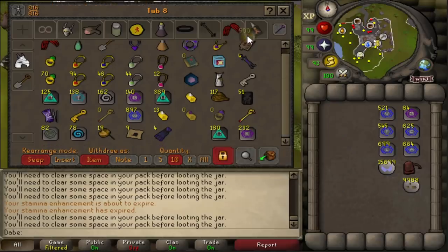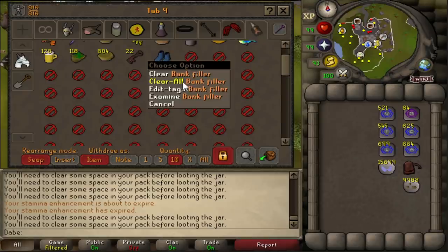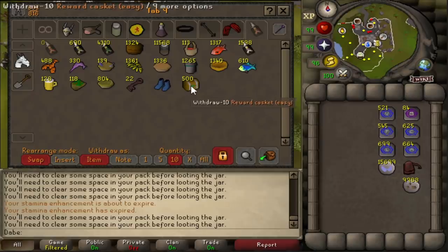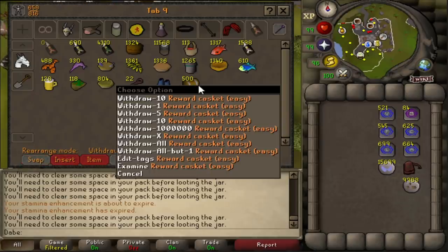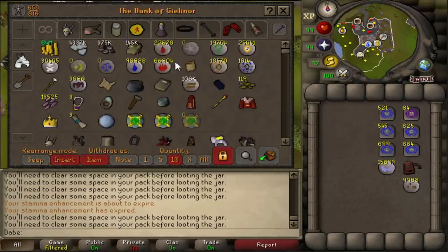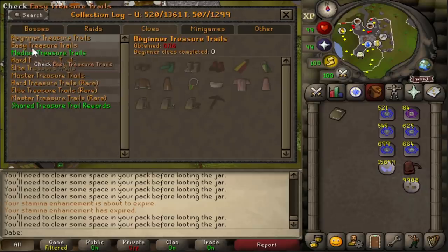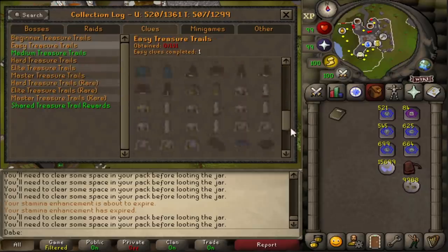There we go — that is the 500th easy casket, so I can finally clear out all these bank fillers. Beautiful. Just love seeing those massive casket stacks. Now, I don't have any collection log slots filled for the easy tier — I literally have zero.